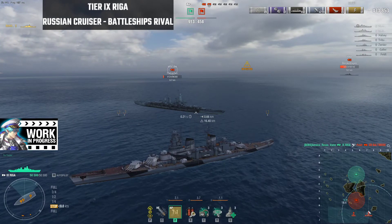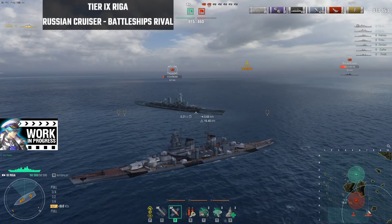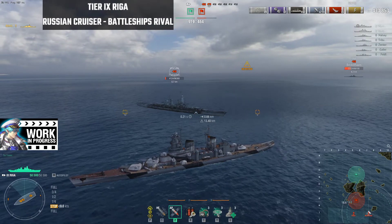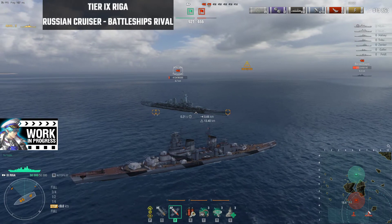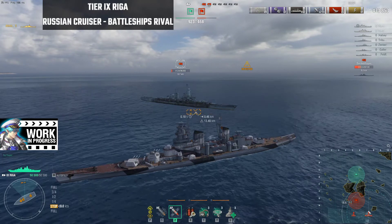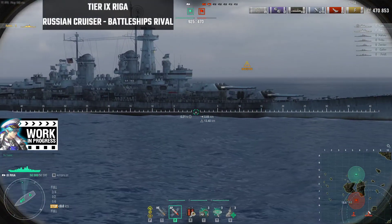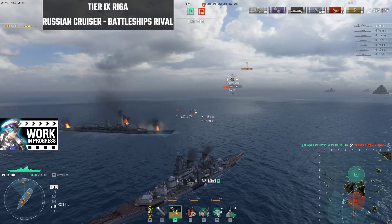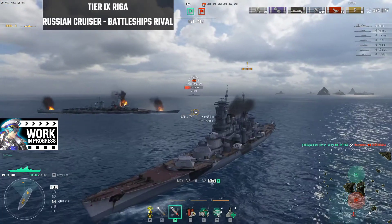Now I'm at close to point-blank range with the Montana. Look at the angle I'm on — with my guns toward the rear and also the front — I'm pretty much dead broadside to the target. If a teammate acted as a decoy to keep the Montana's guns toward the front away from you, you could actually sneak past and blast it in front of the second turret. This is just an example of what it feels like in gameplay.